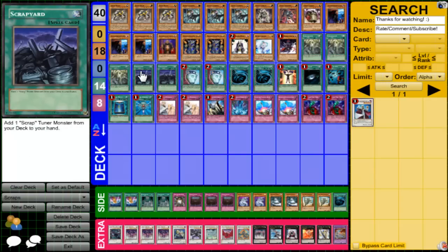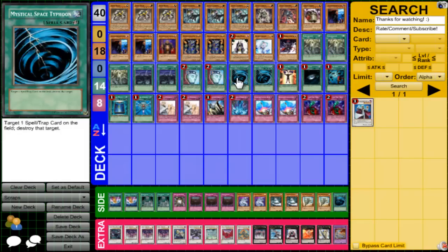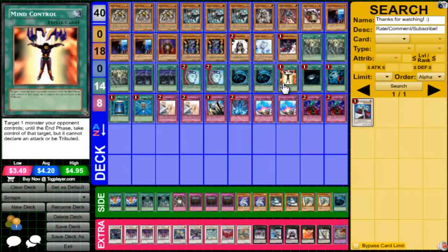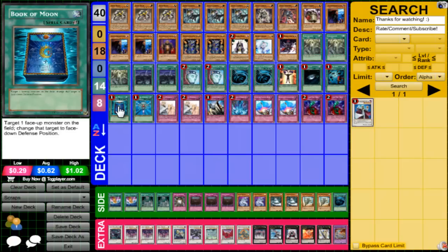On to the spell lineup — three Scrap Storms, two Scrap Yards, pretty standard. Two Dualities — if you don't draw what you need you can draw into your pieces, maybe set up next turn. Two MSTs because back row. I haven't added the third because I like how it is right now — if anything I would drop the Veiler and add the third MST. Mind Control — just control the monster, Synchro it up, Xyz, all that good stuff. And then the limited Book of Moon — because if they have Thunder King and you want to Synchro Summon, you just Book of Moon the Thunder King and then do your plays.